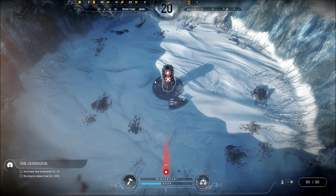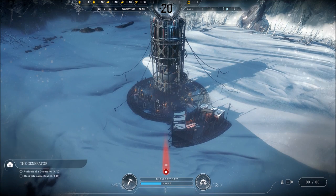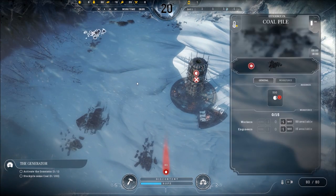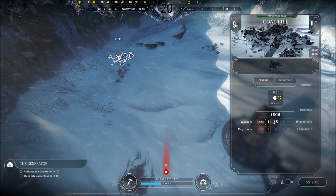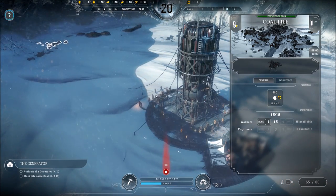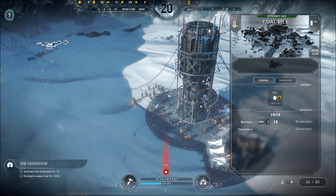Our goal right now is to activate the generator by getting some coal. We've got several folks in this colony — I think it's 80. We've got 50 workers, 15 engineers who work in the med bay and workshop to study new techs, and 15 kids. There is coal over here — we've got a couple of stockpiles — so we're going to send 15 workers out to go grab some coal. You'll see them head out and start trudging through the snow to haul it back to our generator.